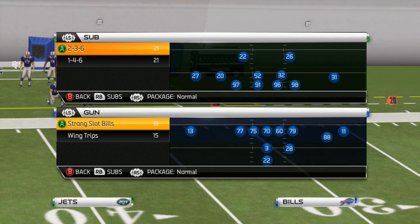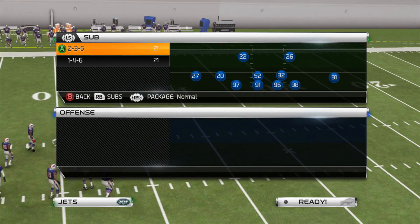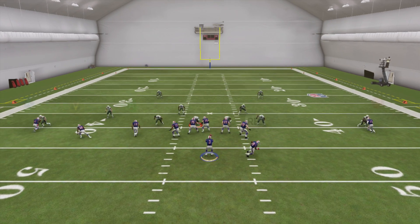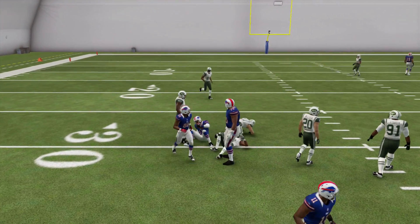Now against zone coverage, that's when you're going to have a little bit more reads to make. Against zone, you're flooding the middle of the field with three routes. You're looking first to the flats again on either side — if the wheels are open, hit that. But here running against cover two, a lot of times I just sit, hit the drag, and take what's there — usually a good five yards.